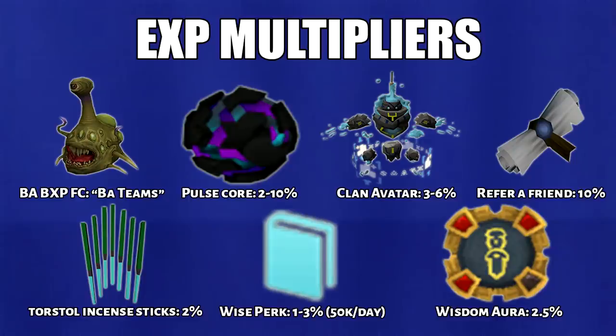Here are the XP multipliers. You can get agility bonus XP by playing Barbarian Assault hard mode. You'll get 700k bonus XP per hour from doing this. I know this minigame is a little hard to learn, but I do have a guide on all four roles and I will leave the link in the description. It's also a good skill to train on double XP weekend, especially if you're using Silverhawk feathers. There are more XP multipliers to list, but these are the most common ones in the game.